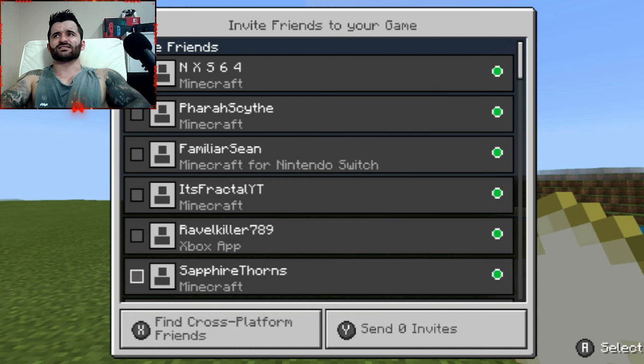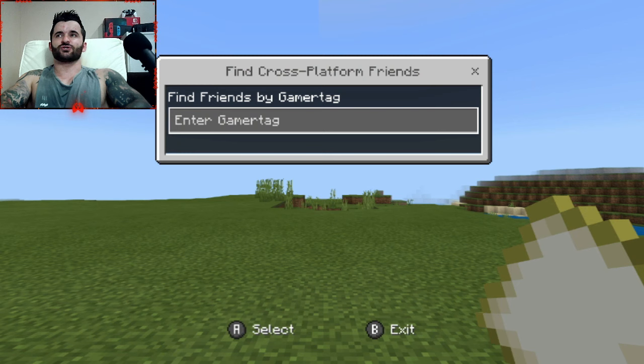We'll just go over here to 'Invite Game' to invite our friends. This is where we can see I definitely do have some online friends, and we can see the offline friends here as well. You can just select them — put a little tick like that — and then you can invite these players.